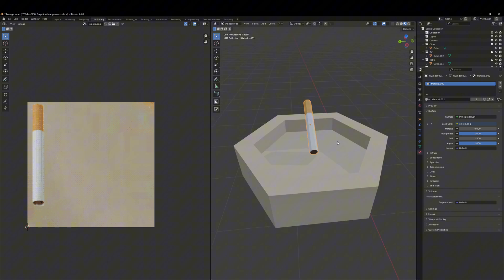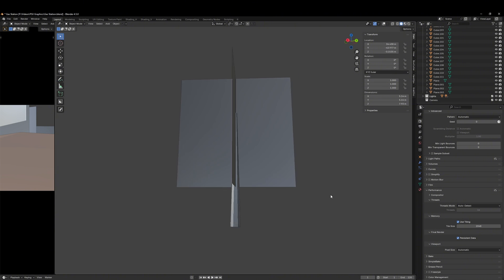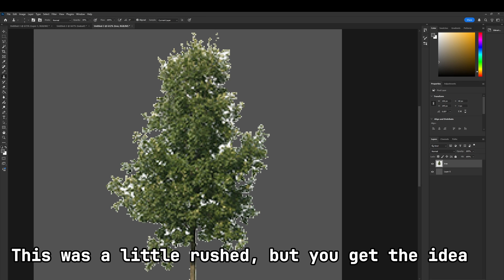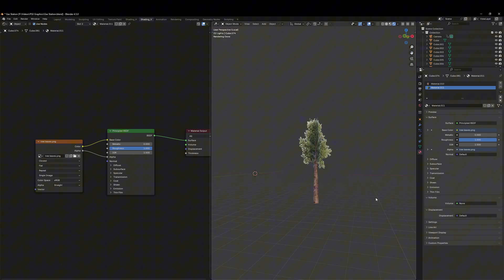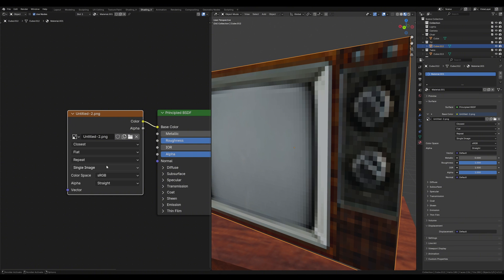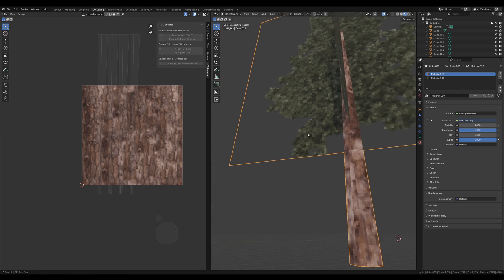A classic move for PSX graphics is creating trees. Take a cylinder with about five to six edges and add two planes. Find an image of a tree, remove the background with the Magic Wand in Photoshop, use the Clone Stamp to cover any parts the Magic Wand missed, and export it as a PNG without a background. Add a material to your planes, drag the image in, connect color to color and alpha to alpha — and you have tree leaves. Remember to set the interpolation to Closest for that pixelated look. Repeat the previous steps for the trunk using tree bark you found online, and now you have one of the most basic but coolest looking trees in gaming.